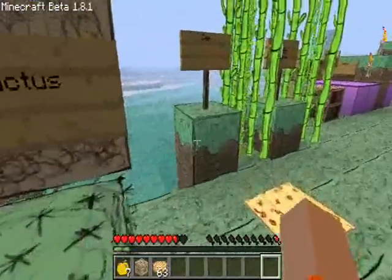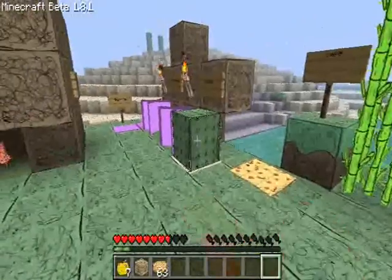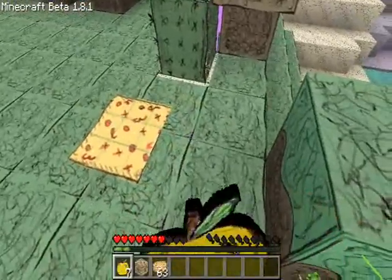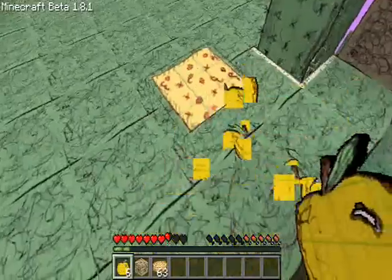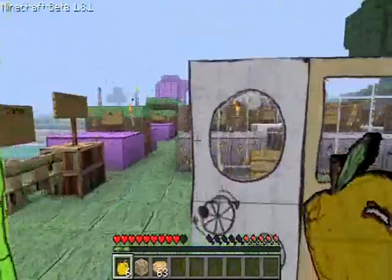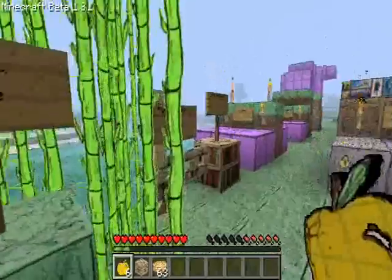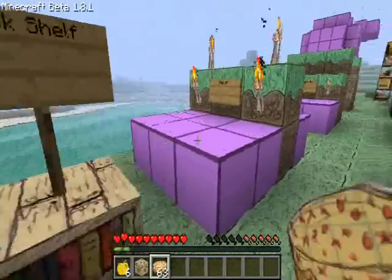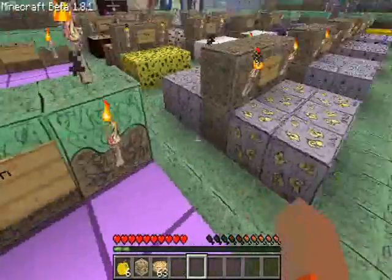Here's the cactus. Bad. Here's the cake, which is pretty odd because it's floating. But that's cool. Here's the sugarcane. You have the doors. Fence and gate. Bookshelf. And here you have the melon.